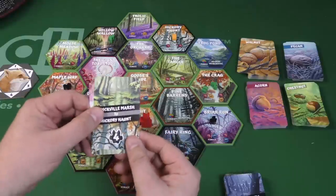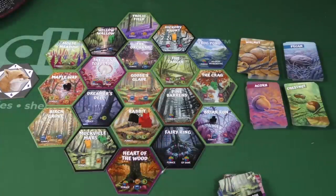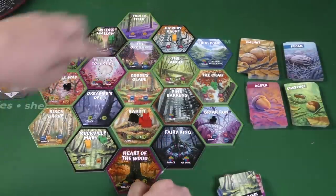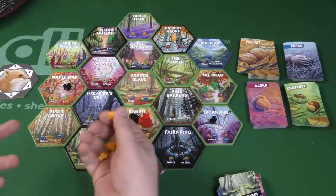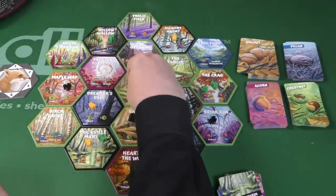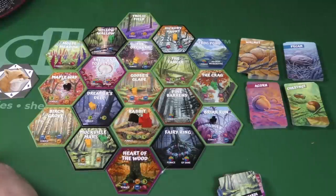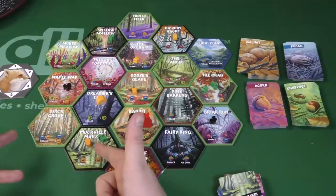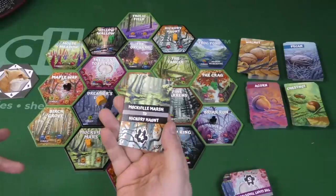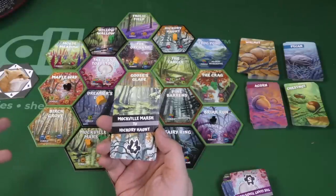These objective cards — this one says Muckville Marsh to Hickory Haunt. Here is Hickory Haunt, and here's Muckville Marsh. That's a pretty hard one to do. To score points at the end of the game, I need to have a token in both those spots and connect all the way there. It could be a nest or a squirrel. If I do that, I'll get four points. If I don't, I lose two points.